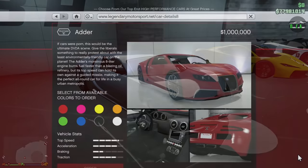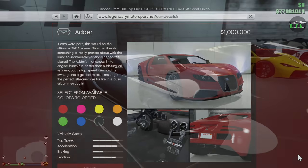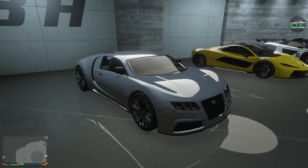This car cost $1 million in GTA Online and was the most expensive car at the time. It also had the highest top speed in the supercar class and held that record for about two and a half years, up until the Bench 900R came out in January of 2016, which was a lot faster. Obviously, the acceleration and handling on the Adder wasn't too great, so it was only really ideal for long highway top speed races.